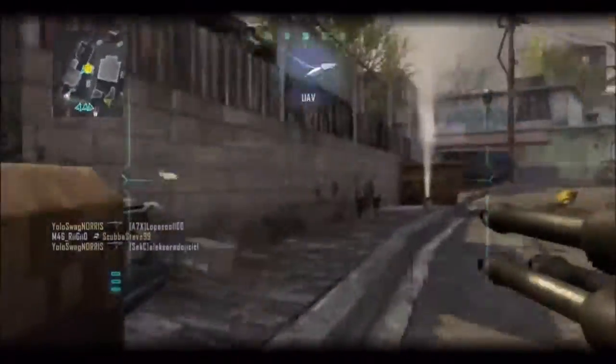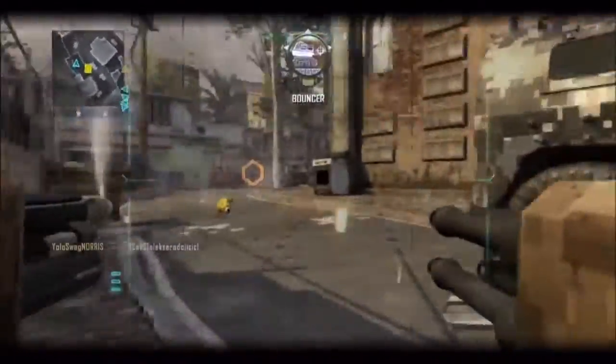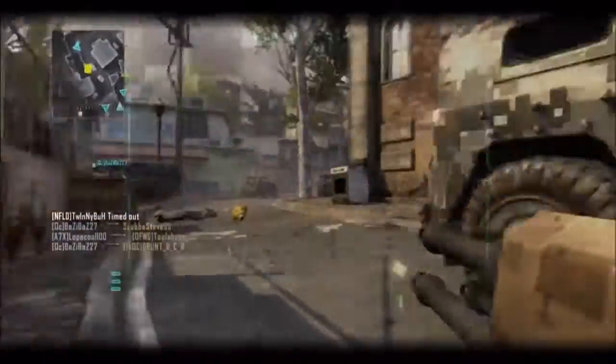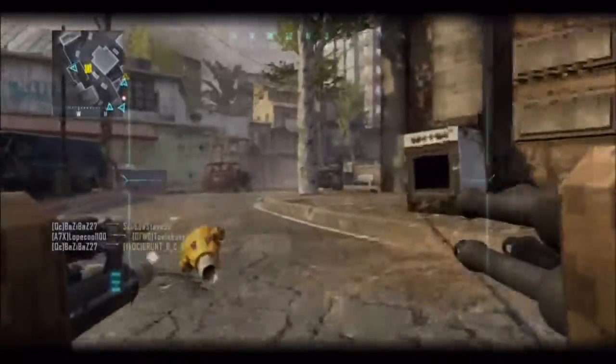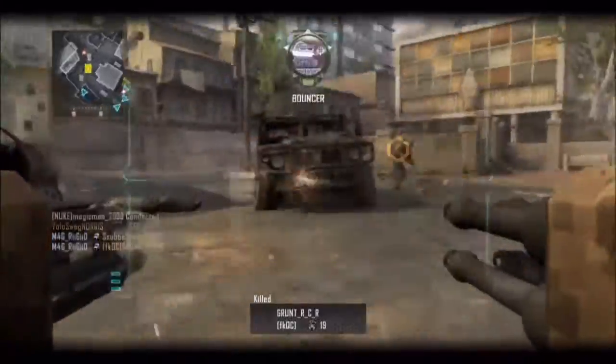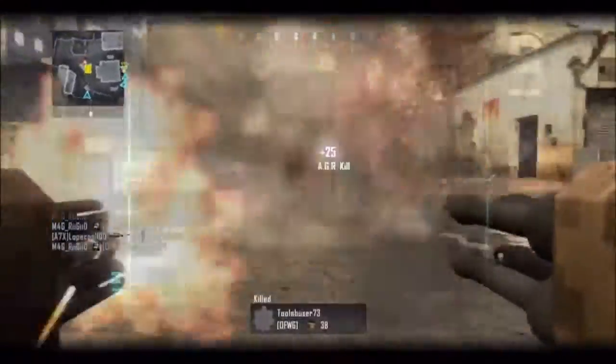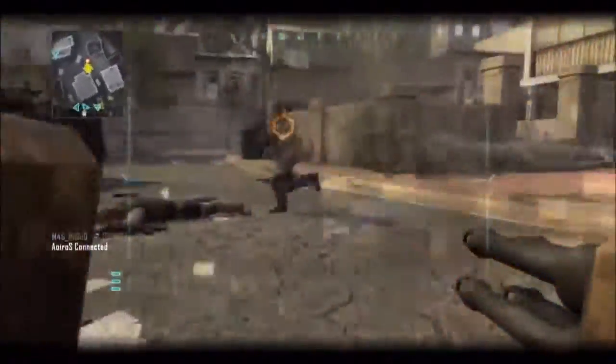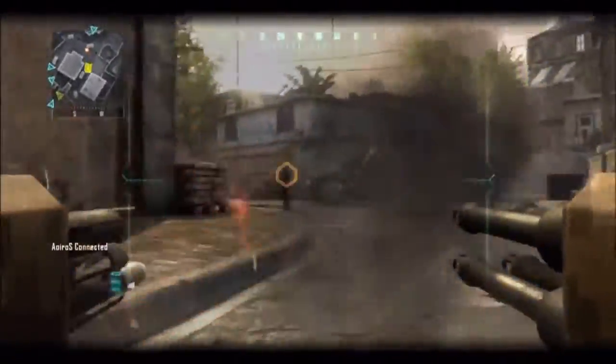If you're accurate close range then maybe the KSG is still good for you, but if not it's better to stick to long-range encounters with that gun. As you'll see me doing in this gameplay, I really try to get close to the enemies and up in their spawn. That's another reason why I'm using Ghost — you'll see me use Ghost in a lot of my gameplays. It helps you stay off the radar as long as you're moving around, which is really important when running a shotgun in the enemy spawn.